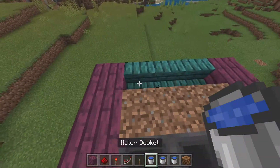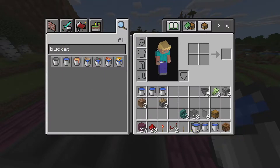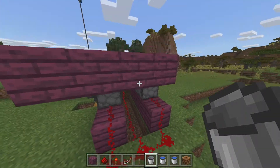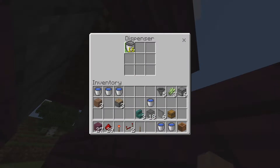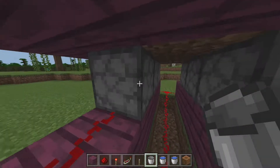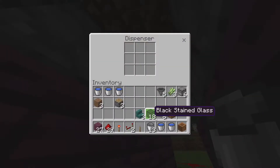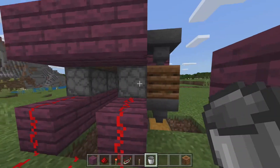Now grab your water buckets and fill this top area up: one, two, three. Then grab regular buckets — normally in survival the water would empty out of the bucket, but we're in creative so it won't. Put one bucket in each dispenser under here like that. Then these other dispensers right here — put a water bucket in each of them. Make sure there's water in the bucket, not a plain bucket.